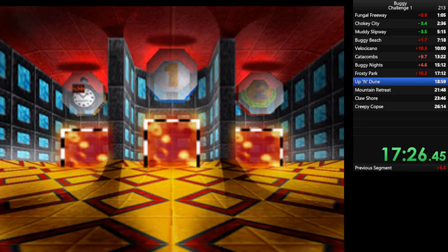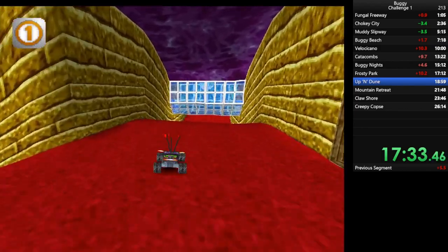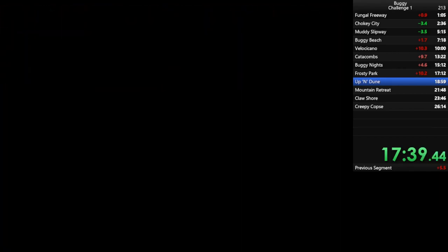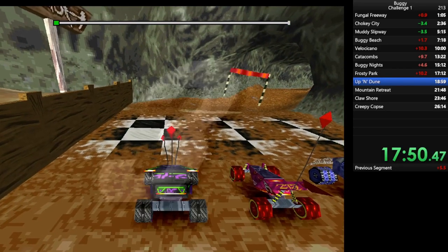Up and Dune. Up and Dune might be the map which most utilizes its shortcut. Without doing the shortcut, it's completely unplayable and much, much slower. So what you want to do is collect invisibility. On the first lap, you get triple speed, and then you can maintain the triple speed through the rest of the race. And that's what I'll do.